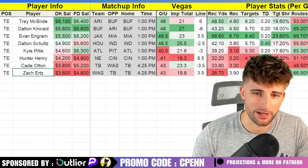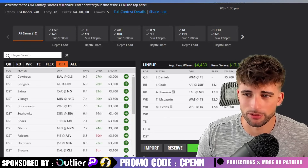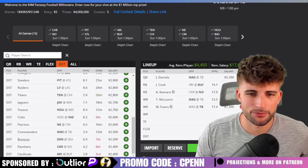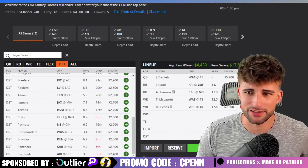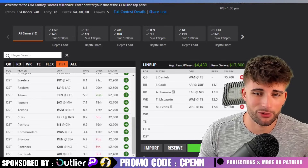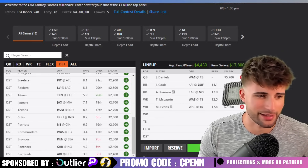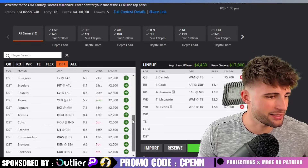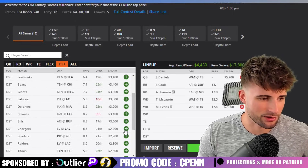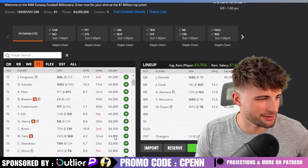Moving back to our lineup — I used to break down defenses, but honestly just play the cheapest one possible any given week because no one can project defense. Looking at our remaining budget of $4,450, I like the Panthers at $2,400, but I have Alvin Kamara in the lineup already so that's not the best correlation. I don't hate the Patriots defense if Jamar Chase is out, but I think the Chargers look fine versus the Raiders — so I'll plug them in sub-$3K. And I like Kyle Pitts at tight end, so we'll plug him in at $4,600.